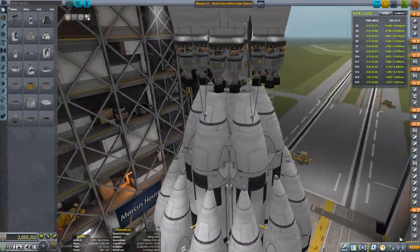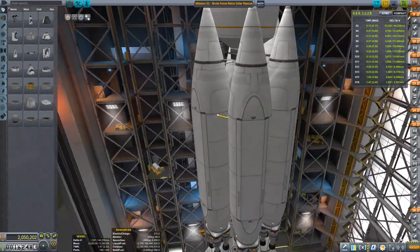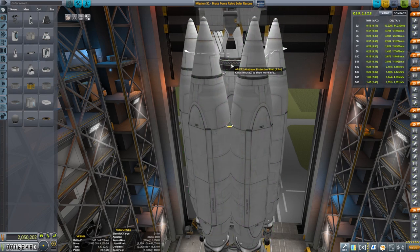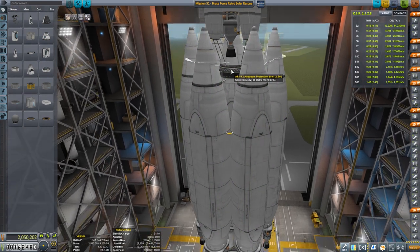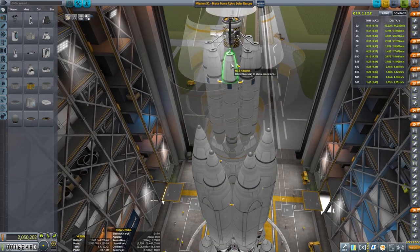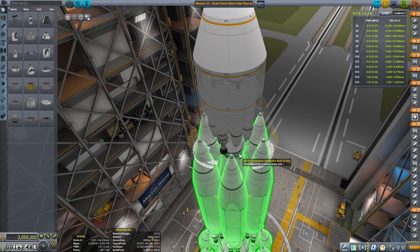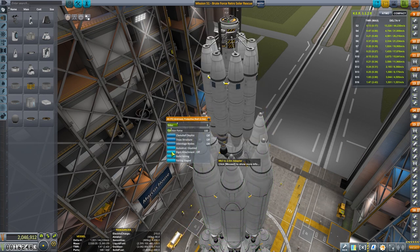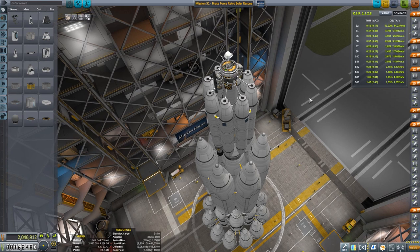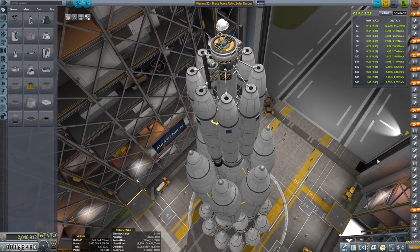Marcus House here. Today we are doing a repeat of last week's mission, although today we are going to do it brute force. This massive beast has a huge amount of delta-V — well over 40,000 meters per second. It has a huge number of asparagus-staged segments, and it has a fairly large ion engine stage at the top just for the extra punch of delta-V that we need. So we want to be as efficient as we can while being able to brute force this mission.